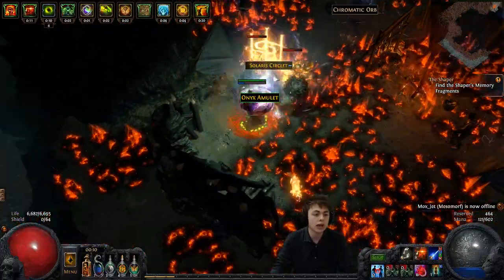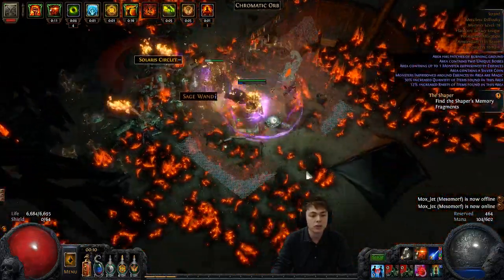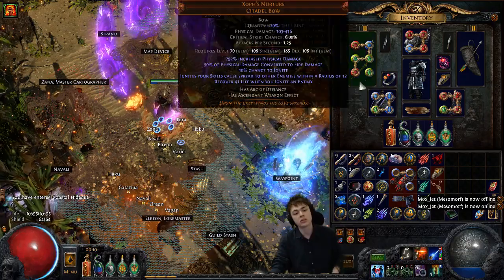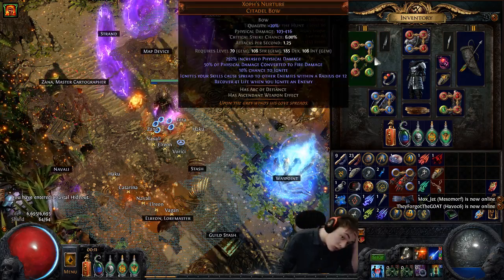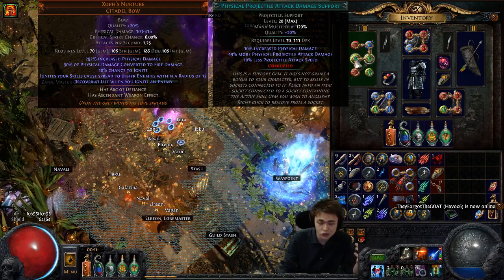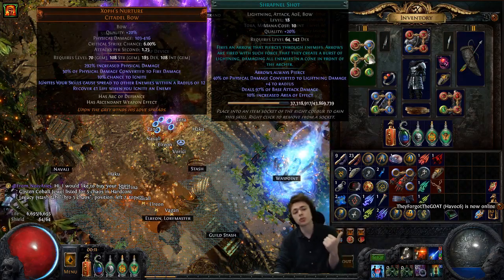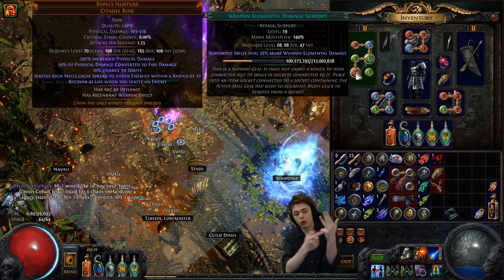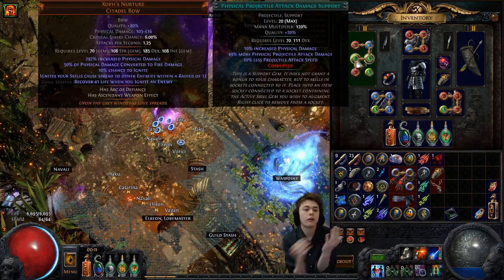Single target damage is okay. This isn't abusing any fanciness, however you can use a worm flask to cheese damage. My sixth link would be a 50% more multiplier because I would use concentrated effect on a sixth link, which currently I'm not. Really, you should have concentrated effect on your five-link instead of physical projectile attack damage, but I need to get the colors working. So you'd run shrapnel shot, elemental focus, fire pen, WED - that's your four. Then ideally if you have the off colors, your fifth is conc, and your sixth is physical projectile attack damage.